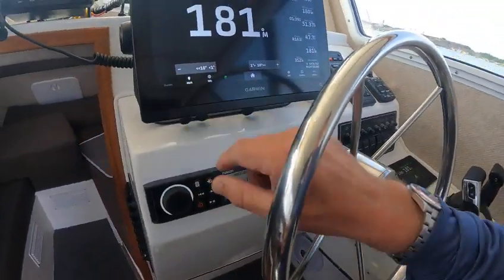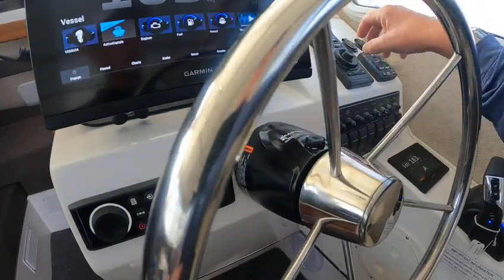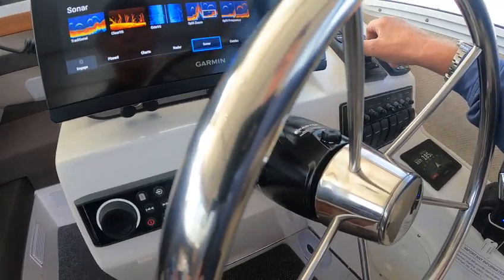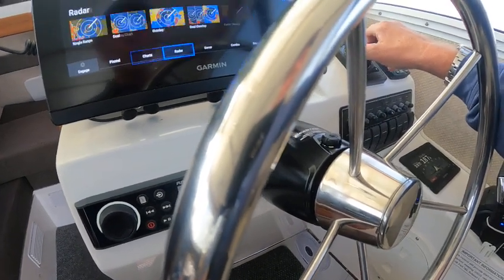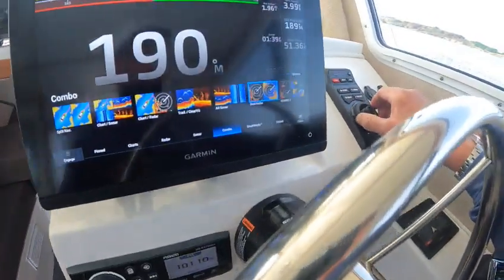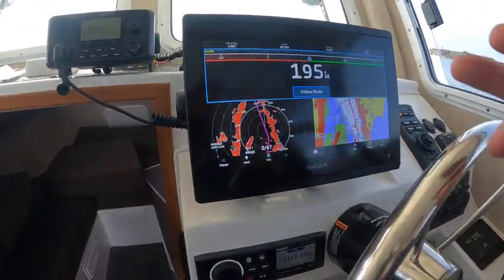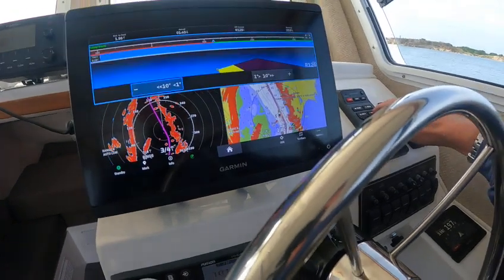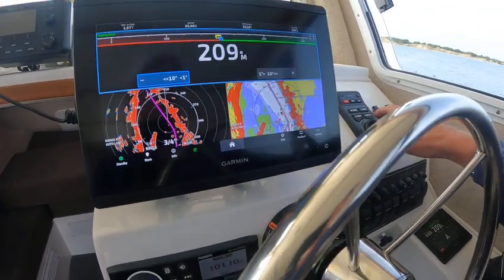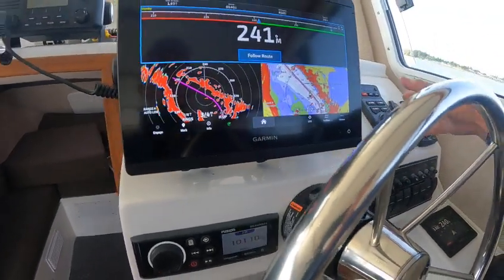So right now I can go to standby, I can turn it off right there. Then I can go home. I can actually go through here — radar sonar. Let's go to combos. Select. Then you go over here. Select. And that's one of your options. You can select that — follow route. It's going to take me back. Heading hold. Shut it off, don't want it.